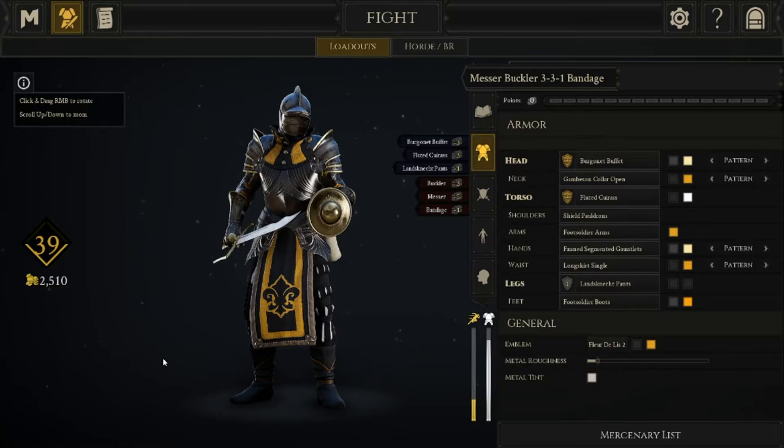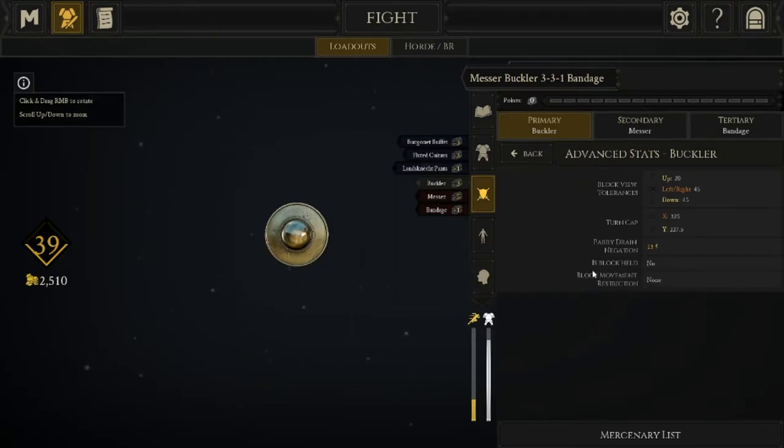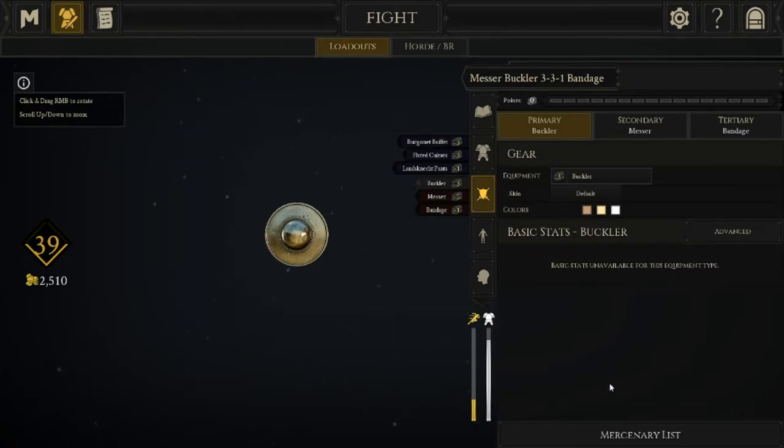If you look at the buckler's advanced stats and the 'is block held' field — basically what this means is the parry is not holdable, so there's an actual window of time where you need to parry, just like when you're parrying with a normal sword. The main takeaway is that there's a higher skill ceiling using the buckler. It has a slightly larger parry window than a normal sword, but it's not as cheap as having a shield passively deflecting shots.